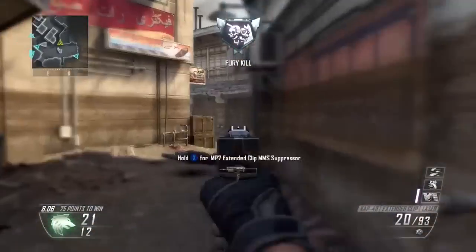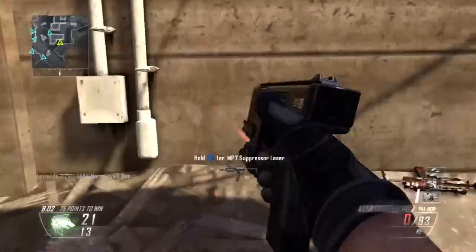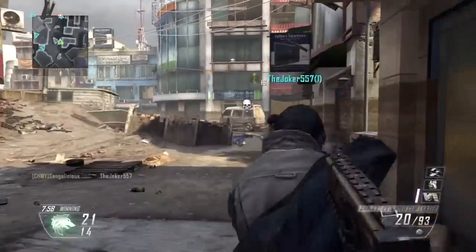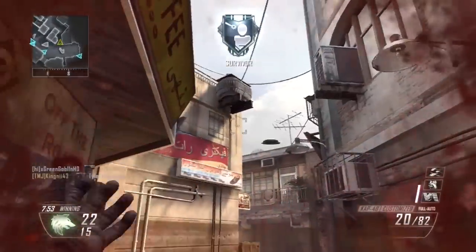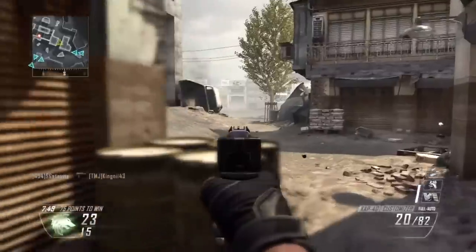Today what I have for you guys is a swarm with the CAP-40 secondary pistol. I'm using the extended clip, which is basically extended mags, because this thing only has 15 bullets in a clip and it goes up to 20 with the extended clip. And the laser sight, which basically increases the hip fire — which you're gonna need for situations just like that. Hip fire on this gun is absolutely insane, and when you get these things dual wield, they do work.